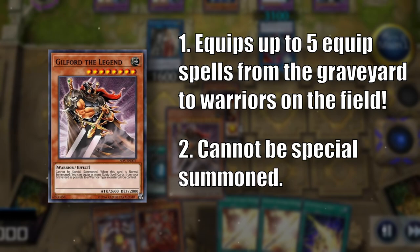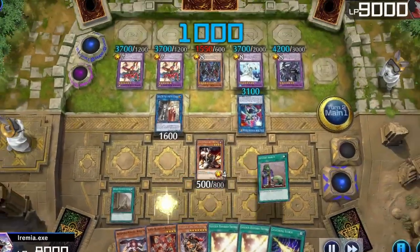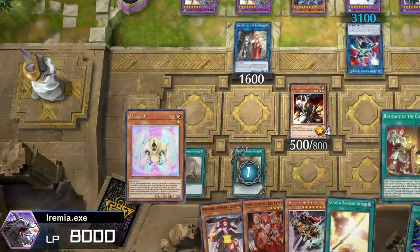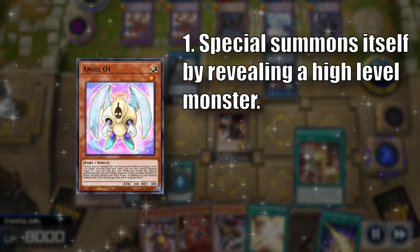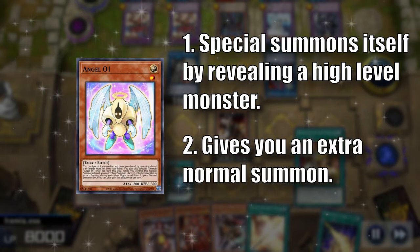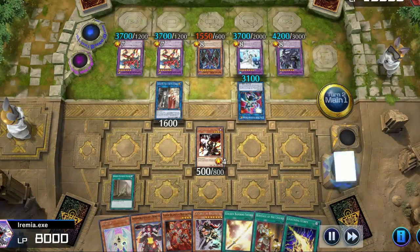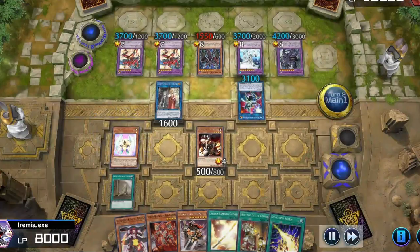And you might recall we already used up our normal summon for the turn. Guilford wouldn't want it to be easy anyway, so we just need to find one more card to finish off our opponent. Activate another Golden Bamboo Sword and... Angel 01. This card can special summon itself if you reveal a level 7 or higher monster, and to top it off, it gives you an additional normal summon. It was originally designed to help you tribute summon for the Egyptian gods, but we can also use it to execute our battle plan. By revealing our favorite general, we can special summon the angel and tribute summon for the legendary warrior, Guilford.